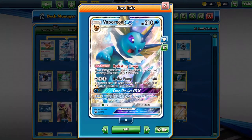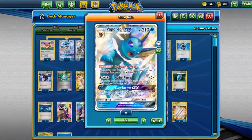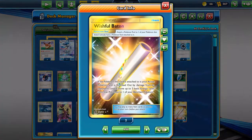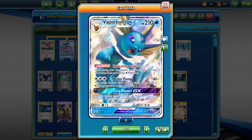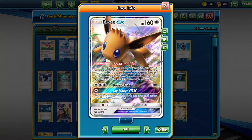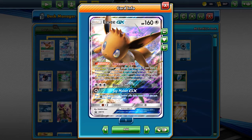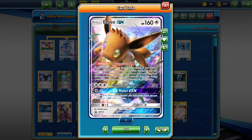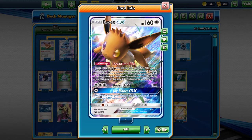I like to use Vaporeon as a last resort because we teched in a Wishful Baton. At the end of the match you usually have a Vaporeon sitting there giving you healing the whole match, then Wishful Baton energy onto it. Once you get five energy, it can one-shot pretty much anything. The EV GX Ascension DNA basically lets you heal a different way — if you have it in hand, you put it on and heal all damage off, so it's an out without having to retreat.